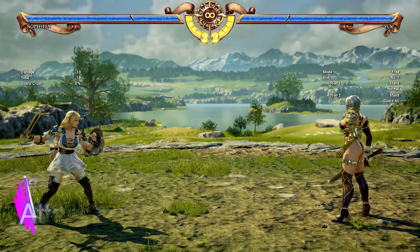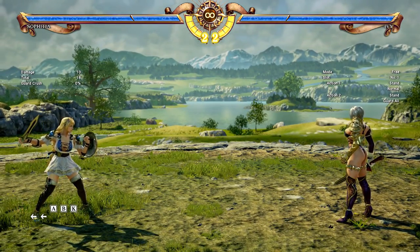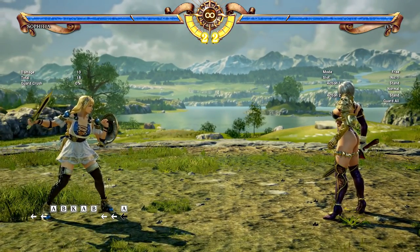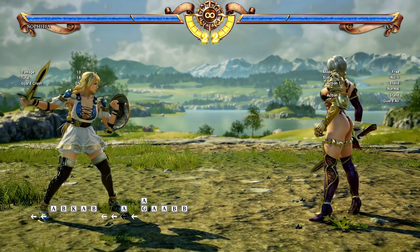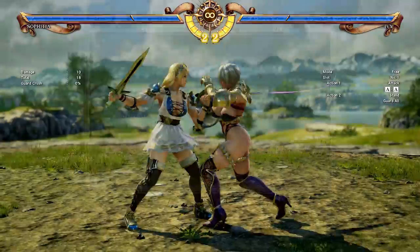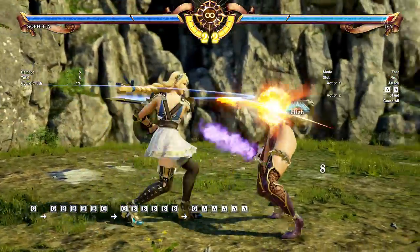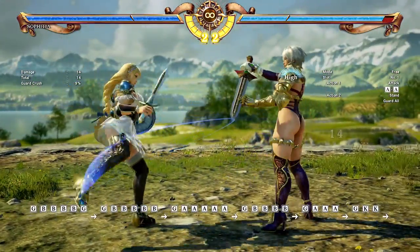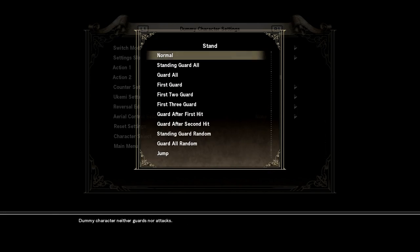For our third tip, directly following the concept of turns, it's about the attacks themselves. A is your horizontals, B is your verticals, and K is your kicks. As a general rule, A attacks are faster than B attacks. Obviously you can find an A attack with a lot of wind-up that's slower than a fast B attack, but for the most part A attacks are faster. Here with Ivy set to do a basic double-A string — she does her double-A and immediately blocks. We tried BB and couldn't punish her, but with AA, which is just slightly faster, we can.